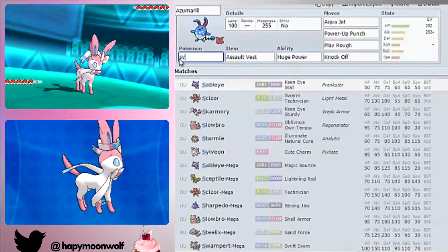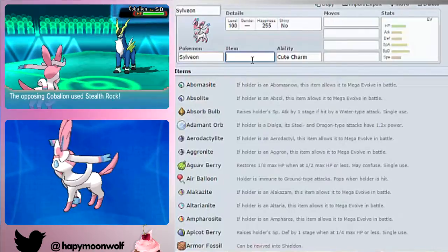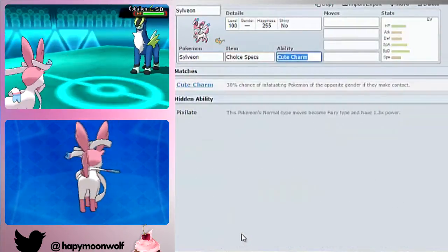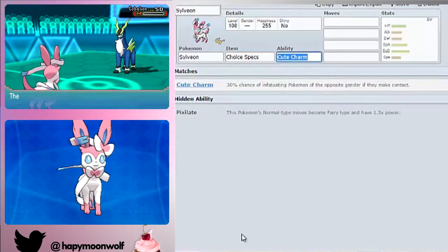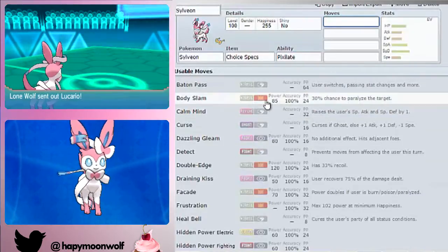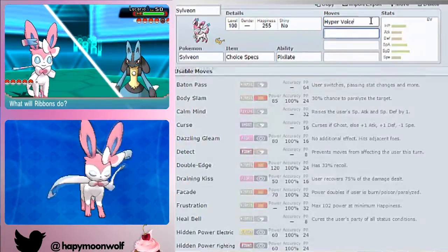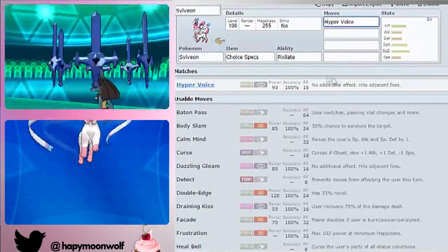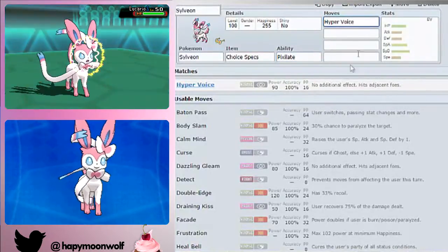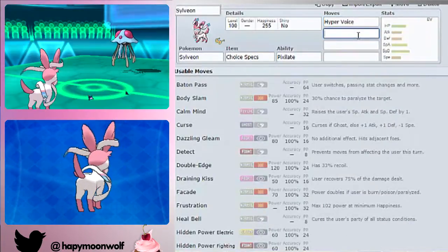The next Pokemon is Sylveon, which is definitely one of my favourites on the team. This Choice Specs set is the best one I've used — it's so good I don't think I'd want to change it. You're going to want Choice Specs, Pixelate as your ability, and Hyper Voice. Pixelate dramatically boosts Hyper Voice by 1.3 times, it's already 90 base power, it becomes Fairy type and gets STAB — so it's going to be very, very powerful.